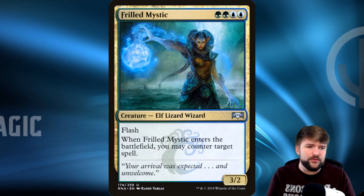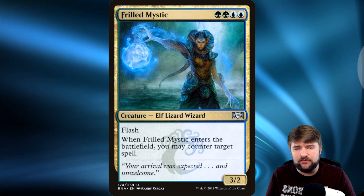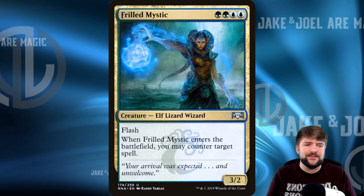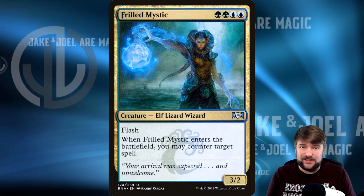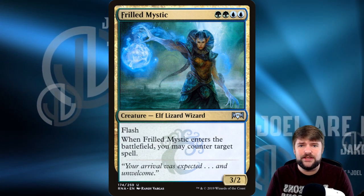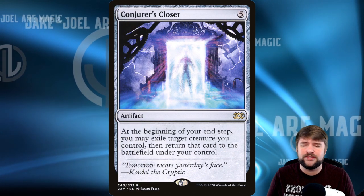Frilled Mystic, when paired with Deadeye Navigator, is absolutely nuts because whenever it enters the battlefield you counter target spell — that's effectively a two-mana counterspell with Deadeye Navigator soul bonded to Frilled Mystic. Sakashima entering the battlefield as a copy of Frilled Mystic lets them counter spells too, so we're getting multiple triggers off our ETBs.